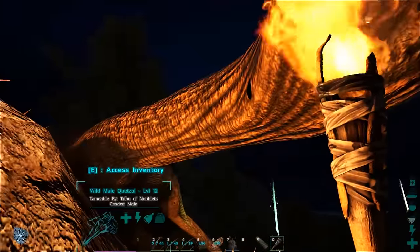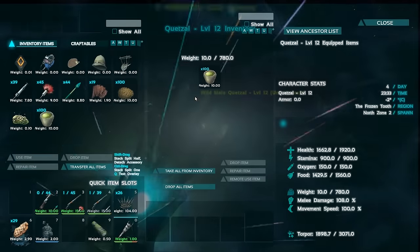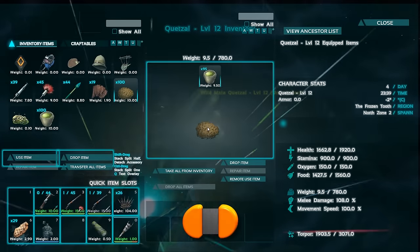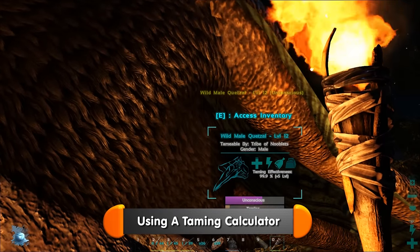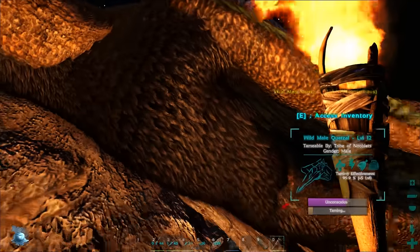I normally stagger-feed tames to make sure I don't lose a kibble, but on this demo I'm just going to give it them now. You can find my taming calculator video here — it will tell you how long it will take and how much kibble to give it. What to do now is keep the torpor topped up and wait until it's finished.